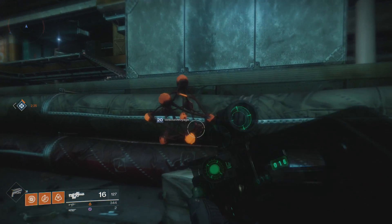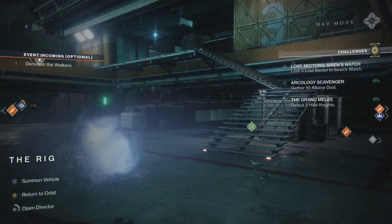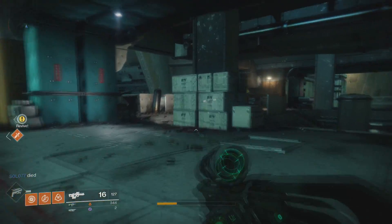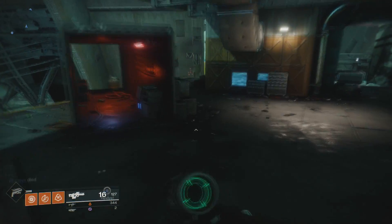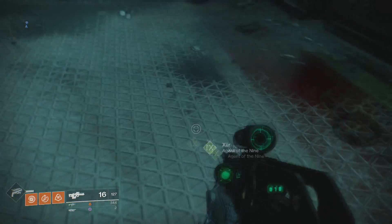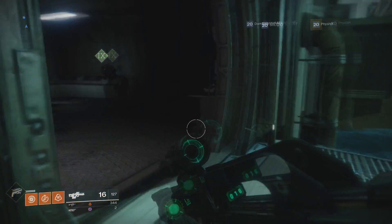What is going on guys, welcome back to the video. This is week two of Xur and he is currently located on Titan in the Rig. From where you spawn on the Rig, you just go this way — he's right in here. So what does he have this week?